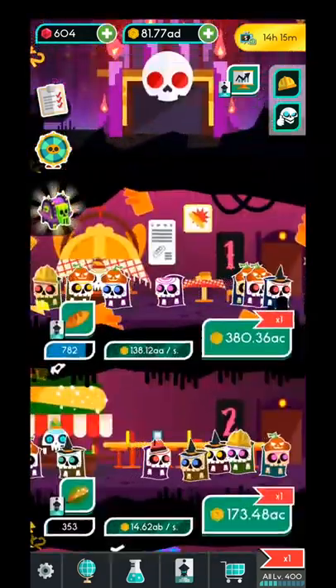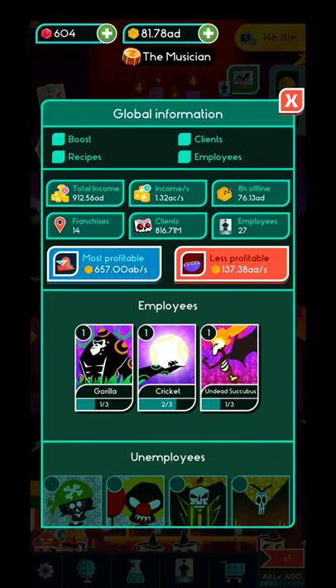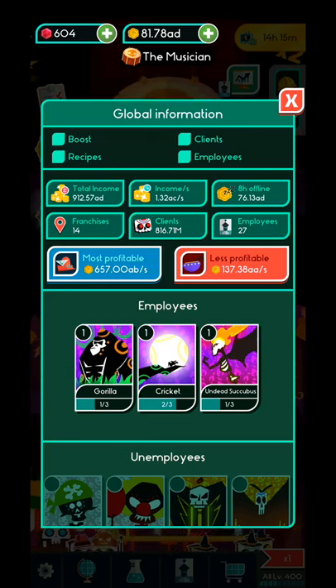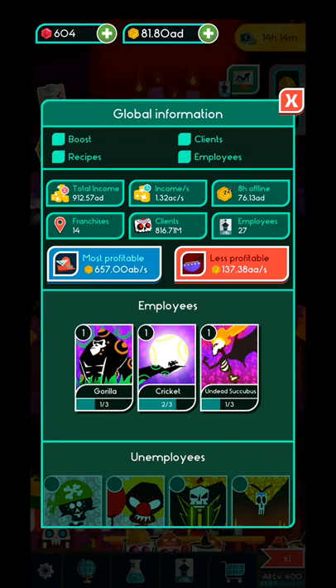On the top right corner you will have the commercials, and under it the global information, and under it the total incomes — the profits that you will have by staying offline. Don't forget you can stay up to eight hours offline; that's the maximum period. Afterwards it will stop accumulating profits. So as you can see, I have 860 million clients.